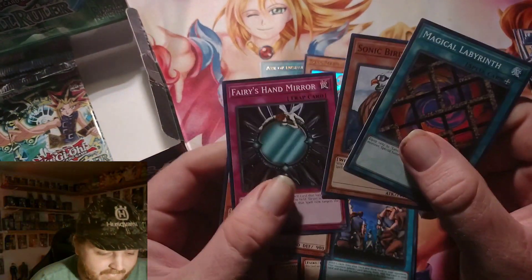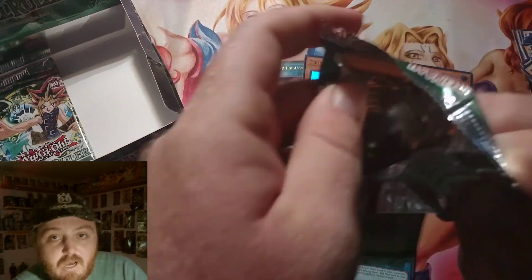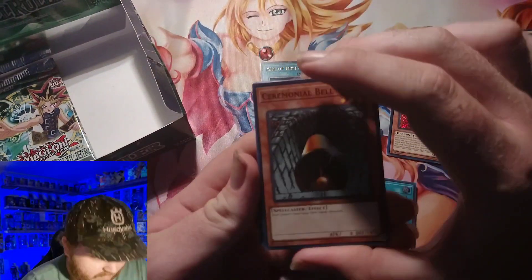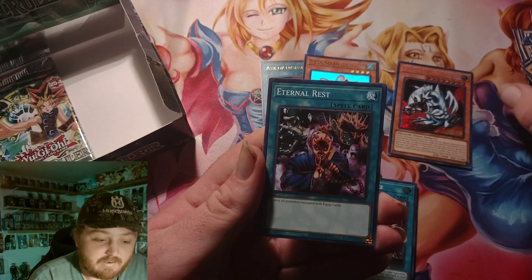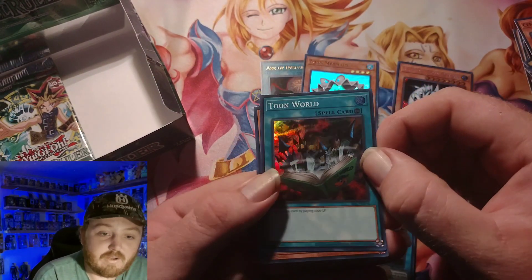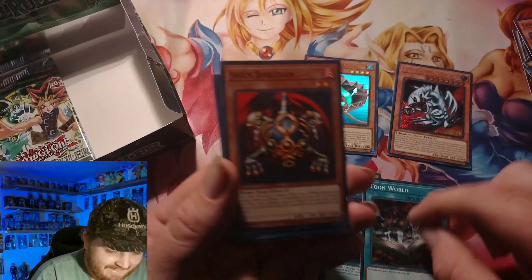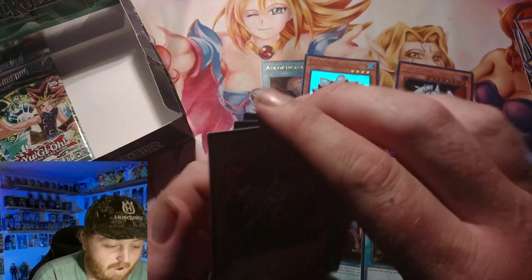I'm happy now. We got Fairy Hansmere again. Three packs left and we got one Super Rare left to pull. We got Hungry Hamburger Recipe, Internal Rest — which I can't stand that card — it's Module 10,000, and we got Tomb World. Another Jeekan Buckledon the Infinite Time Bomb.